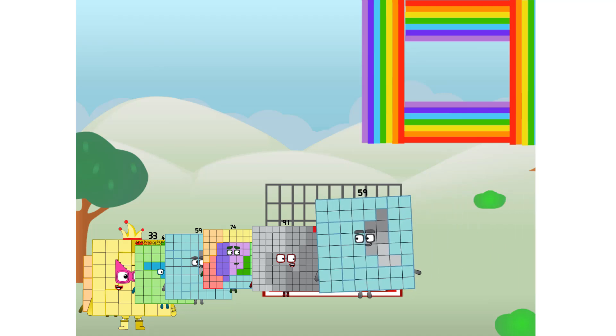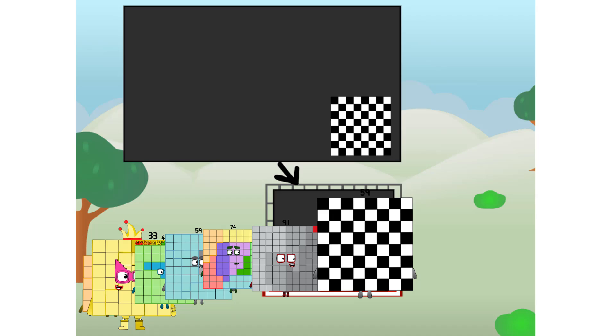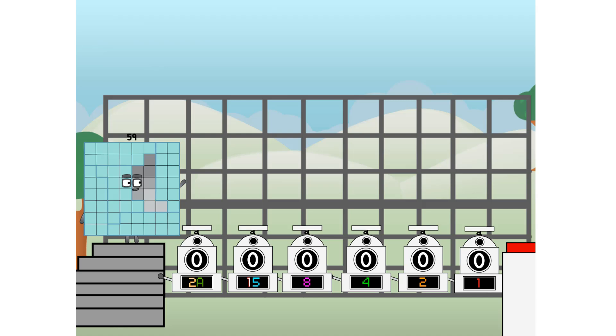There you are. This way. I've got so much to show you. I am 59. And I can be a strong square, a chessboard, a super rectangle, eight octoblocks, or even a super cube. But today, I want to show you a little trick I call Binary Boosters.